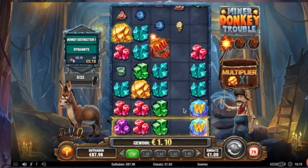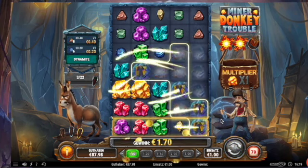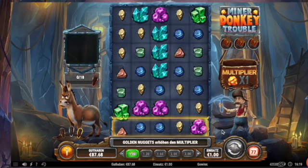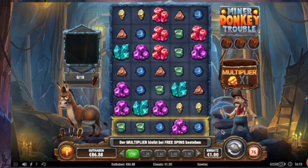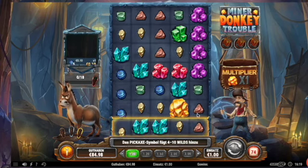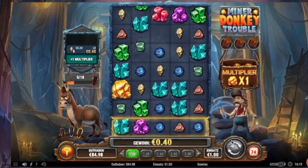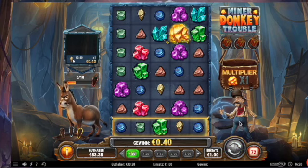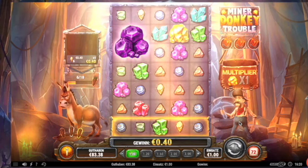More symbols are gone — give me some connections here. Yes, 17! So now we go on. I don't think we even have a hit with these big symbols here — big stones, multiplier up, and this is it. One random mega symbol. It's not so mega, these poor clusters.